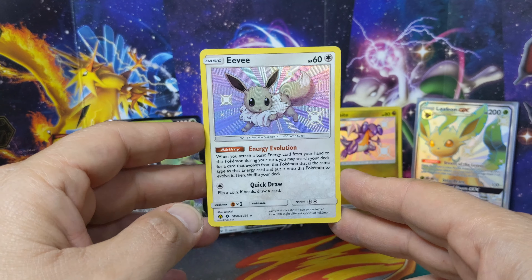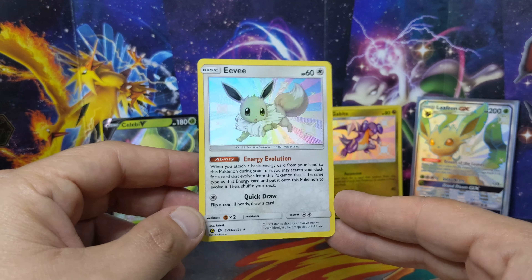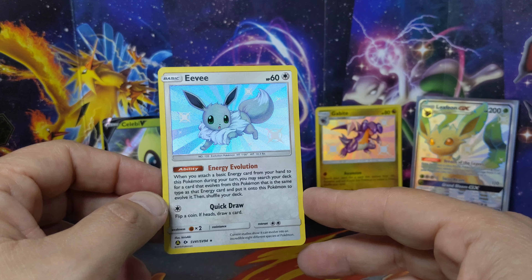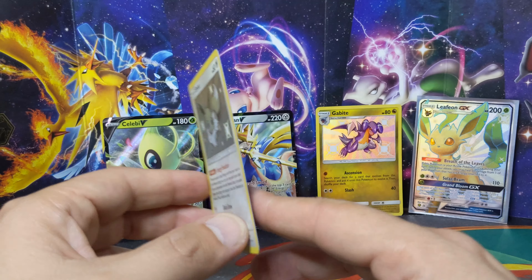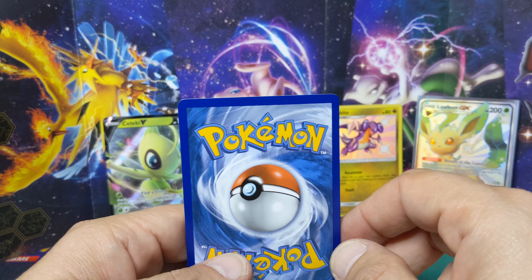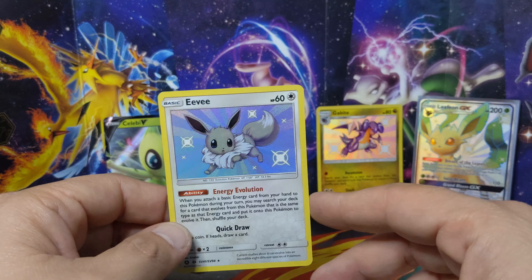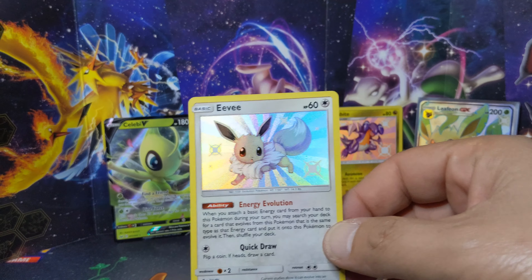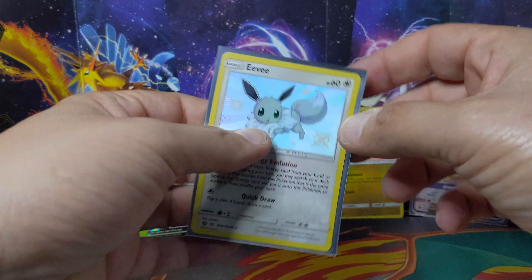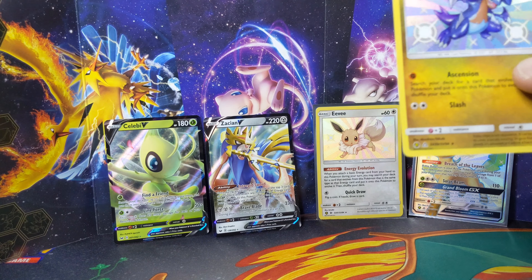Whoa, what is going on? An Eevee evolution - this is like meant to be right now! Oh baby, this is great, this is beautiful - check that out! This is solid, wow, this is a perfect looking card! Don't worry, it's not whitening, it's just the color of the white edge. Oh my god, yes! We got two Eevee evolutions right after another! Let's put the Garchomp inside its sleeve as well.